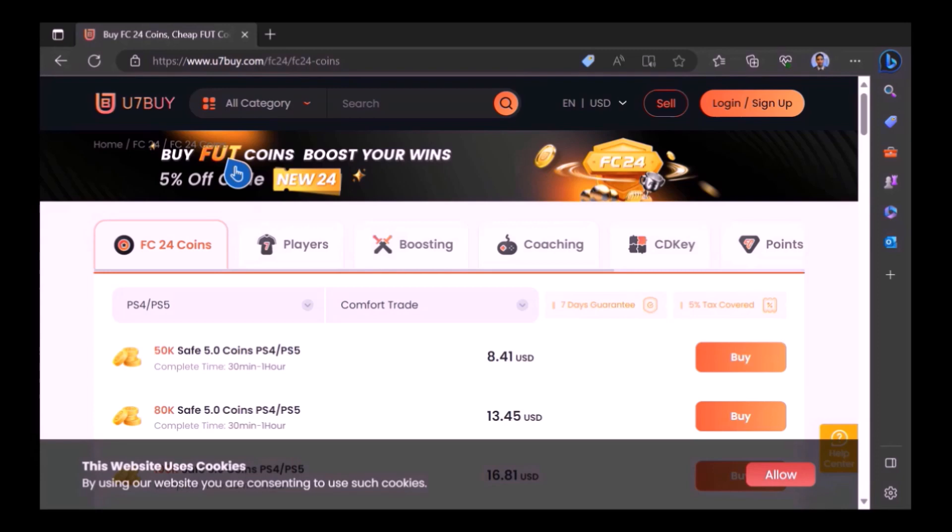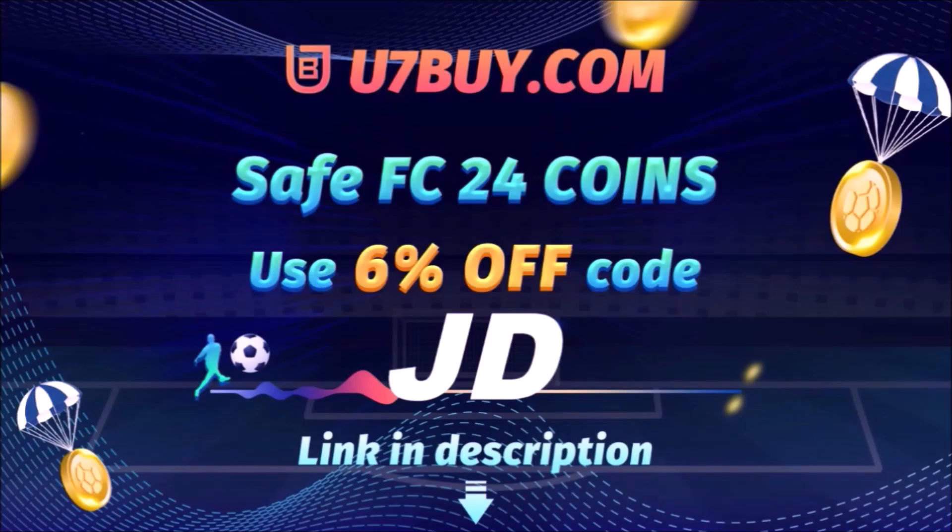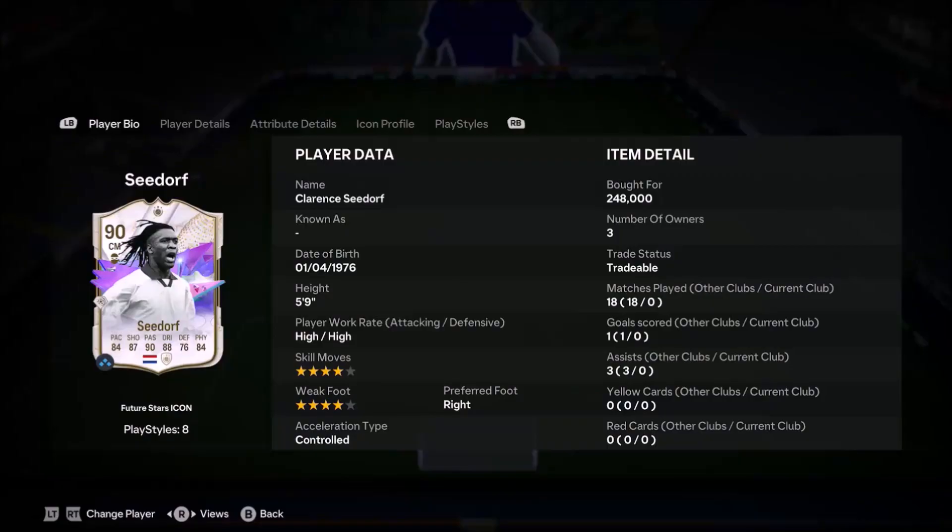Want to use icons and elevate your experience on EAFC24? Check out use7buy — it's the only place JD Gaming ever uses to buy his FC coins. Type in JD for a cheeky 6% off, link in the description.